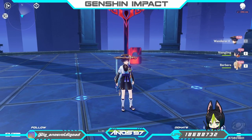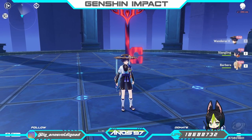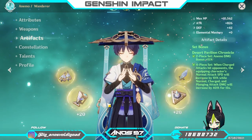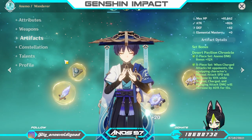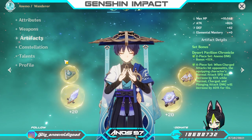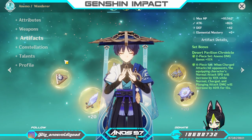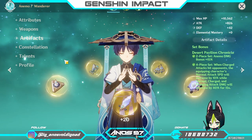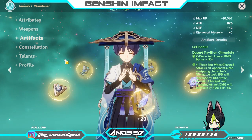The best DPS character is also a support character — 100% sure. It's not only a DPS character. You can build this in a different Artifact domain, or you can build it in another build for full potential.